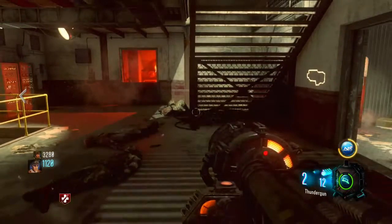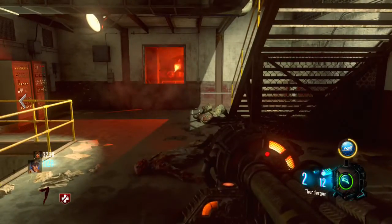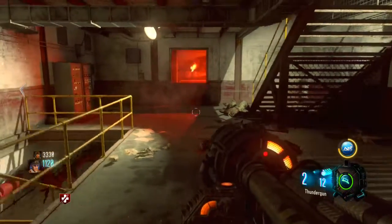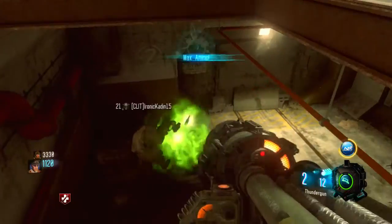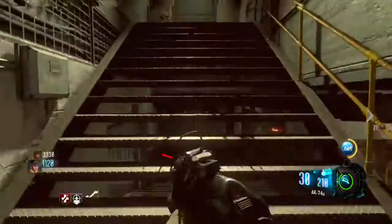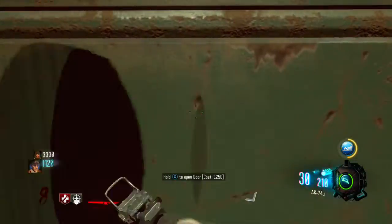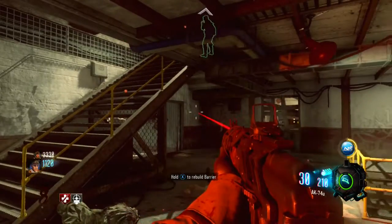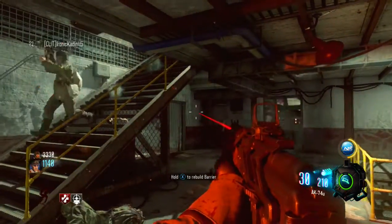I zoom down all the monkeys I see. No monkeys? Hey, I got the perks down here. Okay great, I got Quick Revive. Can you open some doors? Actually, let me rebuild this barrier first. Do not open that door - I'm gonna rebuild the barrier and I'll be able to buy it, and then I'll tell you what door to open.